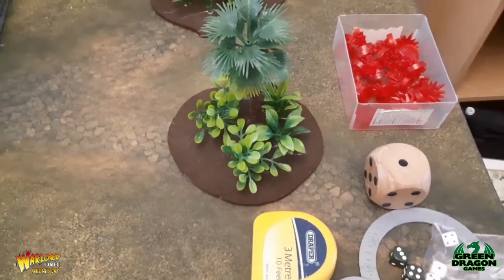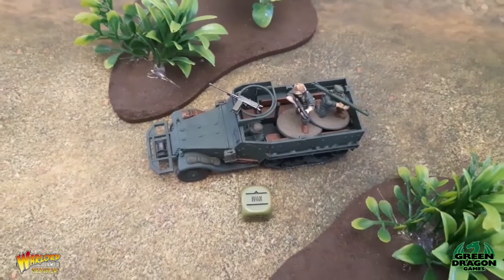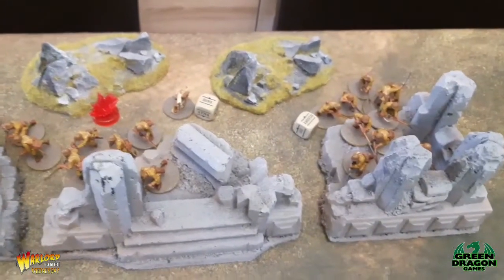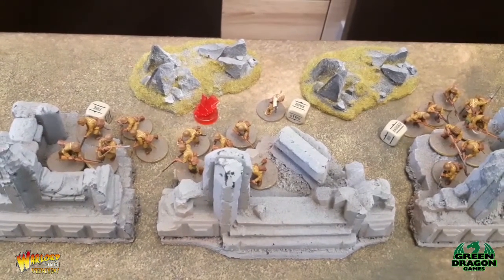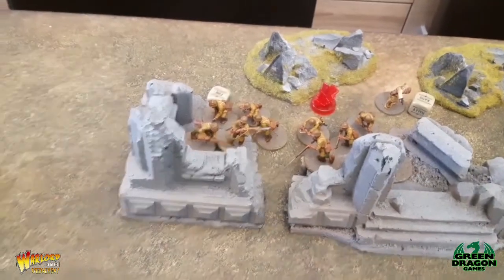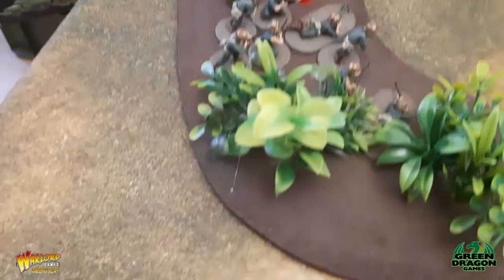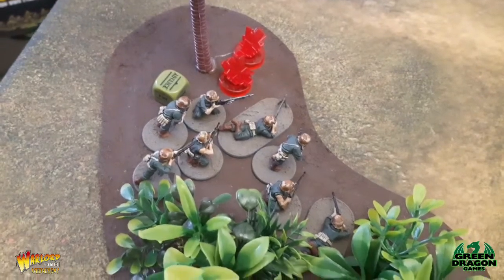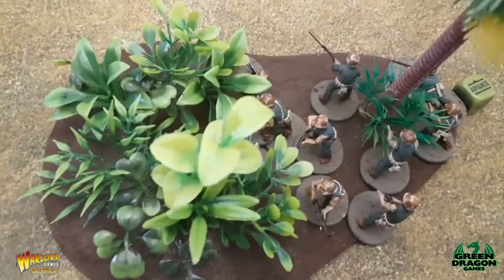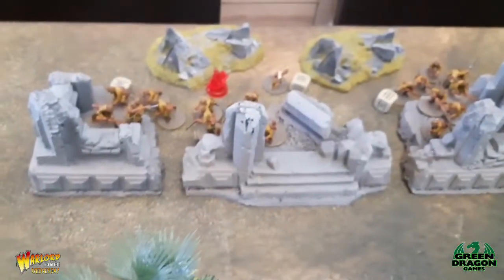End of Turn 1. The M3 half-track moved around and the two units inside went down. The two infantry squads were put on ambush. One squad remained on ambush and didn't fire. The other opened up when a marine squad advanced forward into the woods, getting a couple of hits, causing a pin, and killing two men. The other US squad moved forward and fired at the same squad but completely missed.